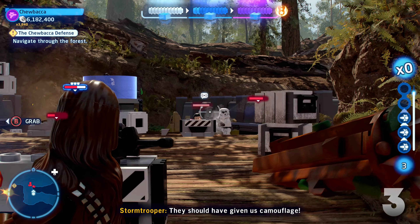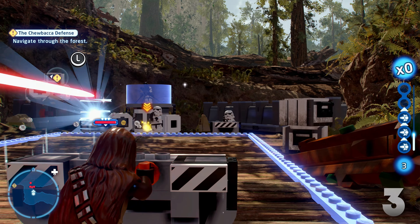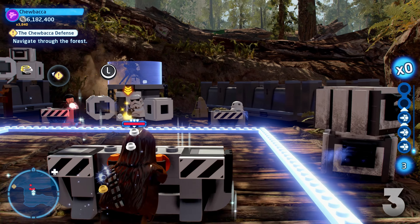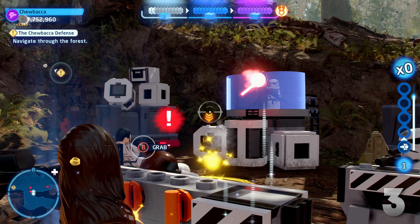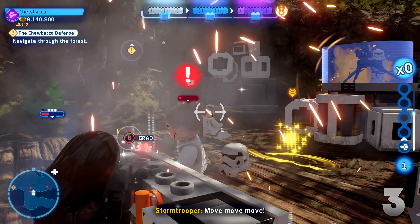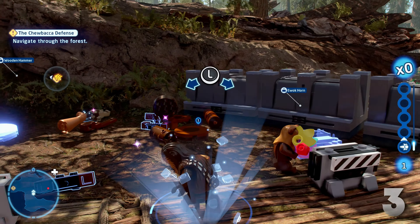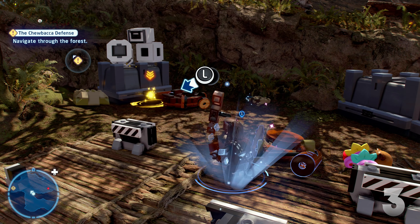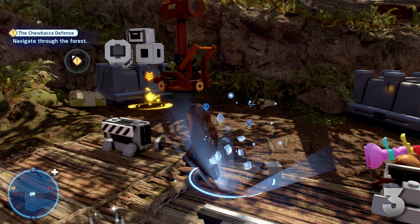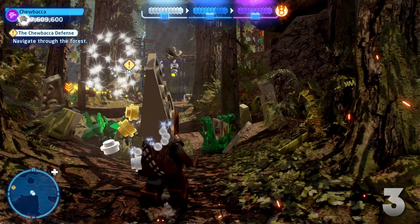At number 3 we have the Chewbacca Defense. This is the new version of the Battle of Endor level and I think this version is a lot better. You play as Chewbacca and Wicket as you battle your way through the forest of Endor. This level has a cool mechanic near the beginning where you're using cover while you shoot up some Stormtroopers — except this time you can push your cover towards the enemies, which is a pretty neat idea. It's kind of like you're pushing and making progress as you fight against these waves of Stormtroopers.